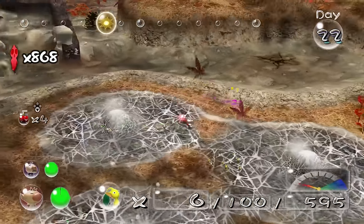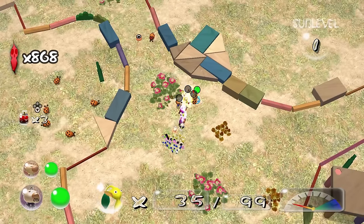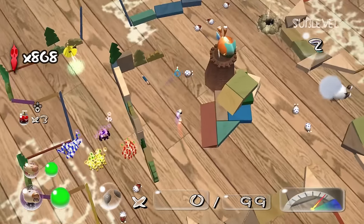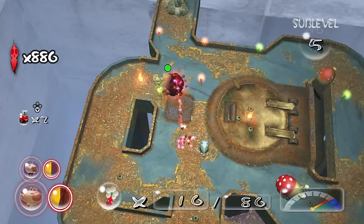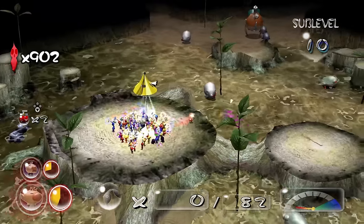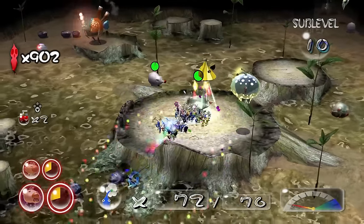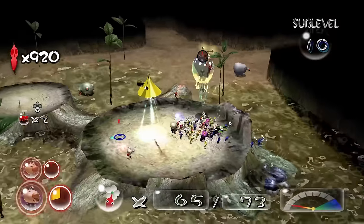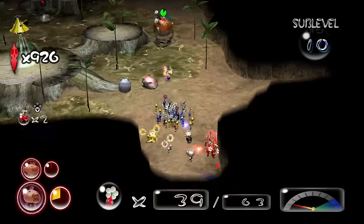With those two caves looted and the rest of the treasure up top cleaned up, it was finally time to delve into the final cave — the Dream Den. You'd expect it to be the most dangerous, and while I believe it's slightly easier than the Hall of Heroes, it's definitely no cakewalk. Every sublevel is loaded with dangerous enemies: Bulborbs, Armored Cannon Beetles, Dweevils and aerial enemies. The developers essentially copy-pasted a bunch of enemies into tiny arenas, making it extremely difficult to manoeuvre. The worst is sub-level 10 — you start on a tiny platform surrounded by water and are likely to immediately have a Gatling Groink or Wallywog spawn right next to you, causing your Pikmin to fall in and drown.